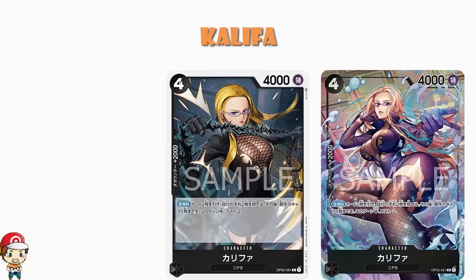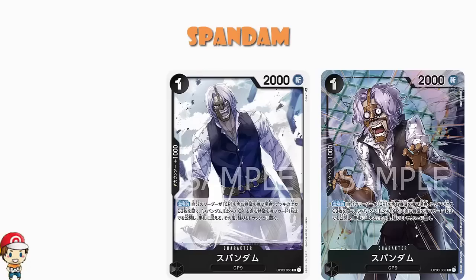Black is doing very well with alternate arts, because we're not actually done yet. We've got Spandom: 1 cost, 2,000 power, counter plus 1,000. On play, look at the top 3 cards of your deck, reveal a card with CP in its types other than Spandom and add it to your hand, then trash the remaining cards. It's one of those search-on-play skills that we've seen a lot and know are very, very good.